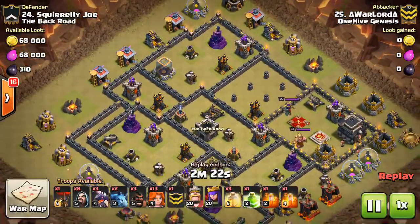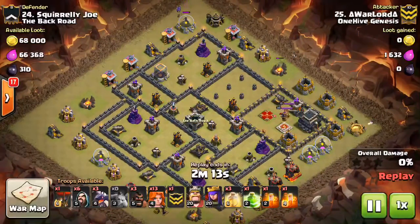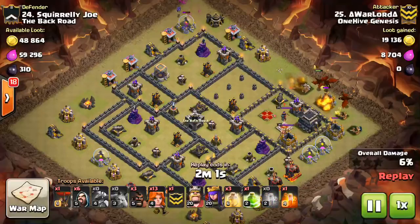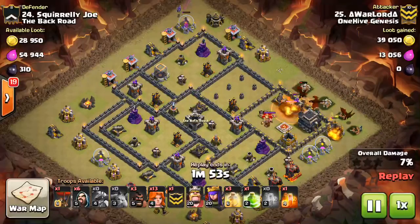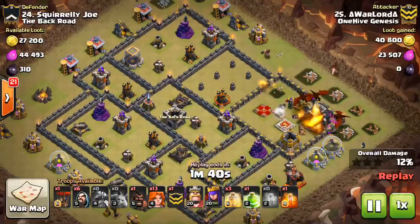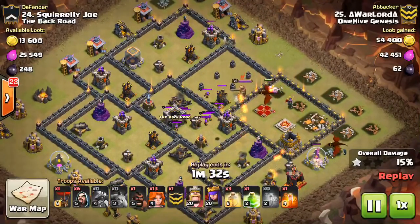Let's go to base number 24 — looking at Warlord, and he's using dragons again but a little differently, not so heavy on the hogs, mainly focusing on Valks. It doesn't have to be a hog attack, although it typically coincides with a ground attack. Dragon attacks with five or six dragons — I really haven't been seeing those at all, maybe it's a time issue. Looking at this base, another great example with both heroes very exposed — the dragons just come in here and take them out.